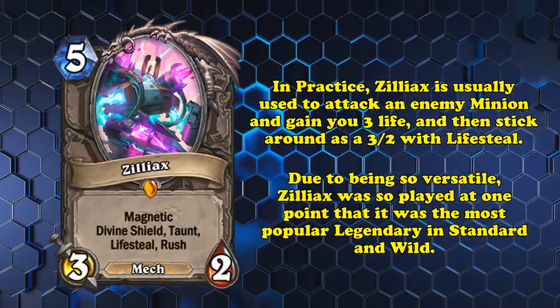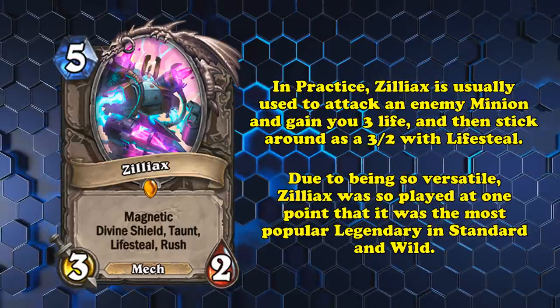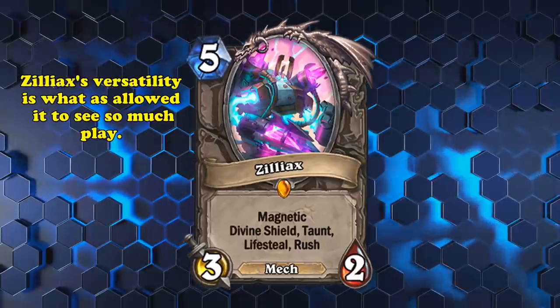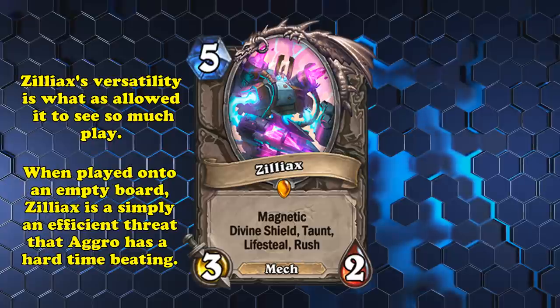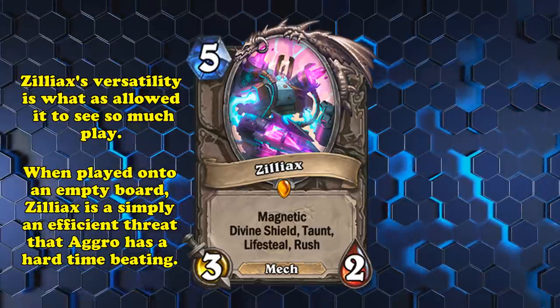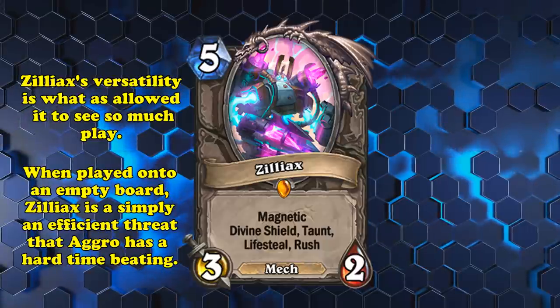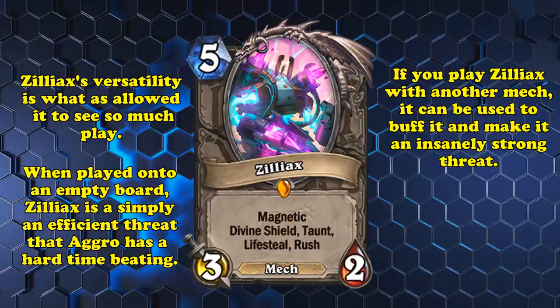And because of all of its bundled effects, Ziliax was at one point the most played legendary in Standard and Wild. What makes this card really unique is being able to use it in different ways to utilize all of its keywords. For example, when played on an empty board, Ziliax is a 3-2 with Taunt, Divine Shield, and Lifesteal, and can effectively lock out minions from damage. Or you could play it with a mech to give it Rush and all of Ziliax's keywords.